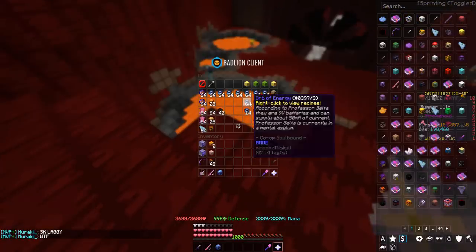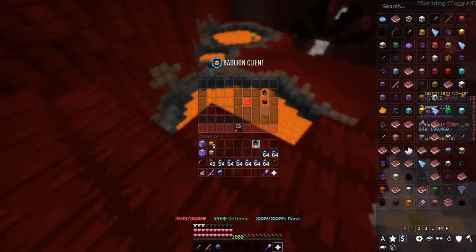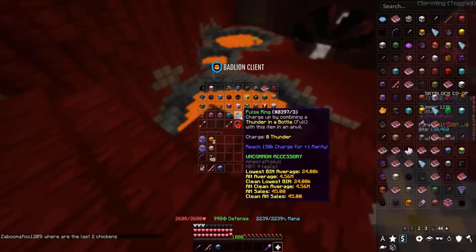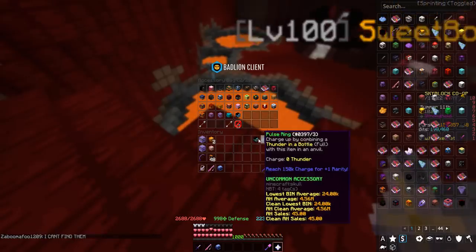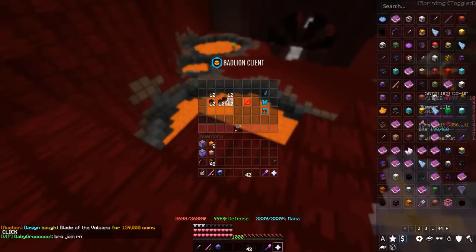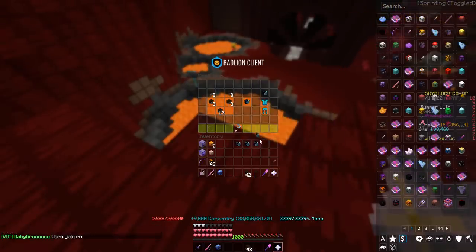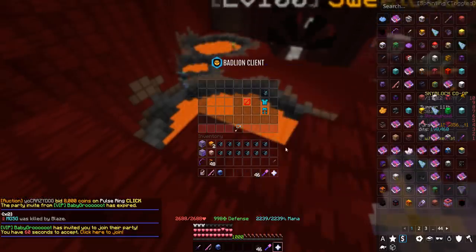Next up, we'll grab our orbs of energy — we already crafted one, but we can use them to craft one, two, three more. We're going to throw one of them in our accessory bag next to the brand new crab hat we got, and toss the other two on the auction house. Now we have about two stacks of thunder shards to use. The best way to sell these is by crafting them into thunderbolt necklaces, so let's put about 12 in for now at 299k each.